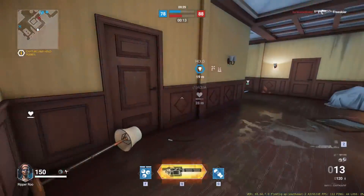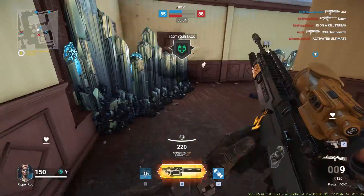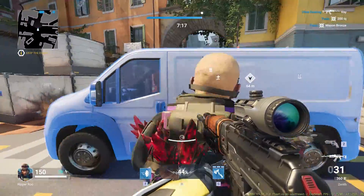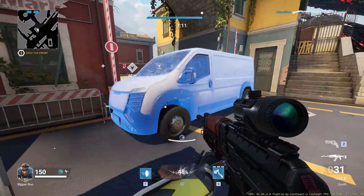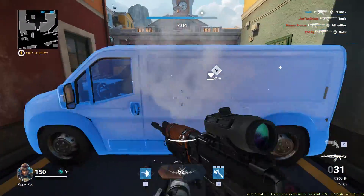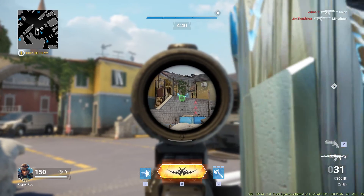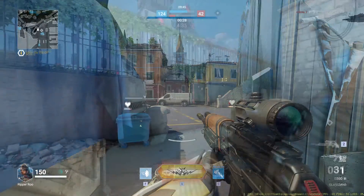Remember to use the crystals to block off common flank routes that people will take. You can kick the boxes, you can kick the vans — you can see in this clip here I create a choke point in the middle, which makes the final point so much harder to get because they've got to climb over that van to get into the middle of the zone.